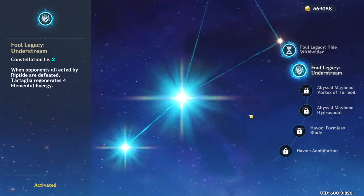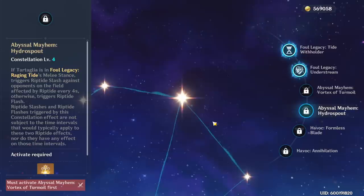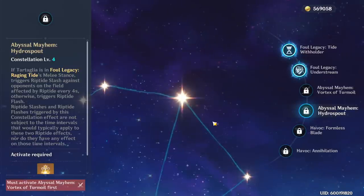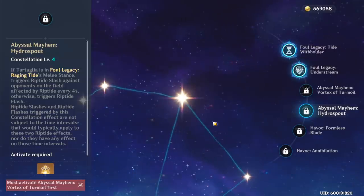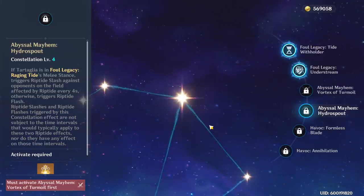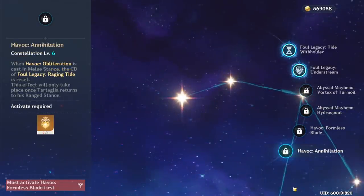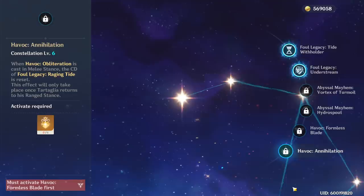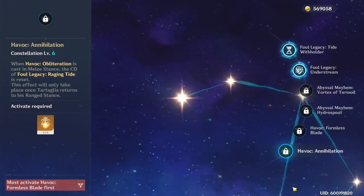Constellation 4 is also a huge DPS increase — it allows triggering extra Riptide effects on enemies, basically giving them a damage-over-time when they have Riptide on them, which increases your DPS tremendously. His sixth constellation basically makes his melee stance have no cooldown at all, which will make whales stupidly powerful when using this character, and will likely make him the top DPS character in the game at C6.